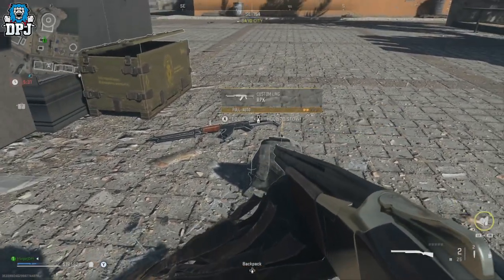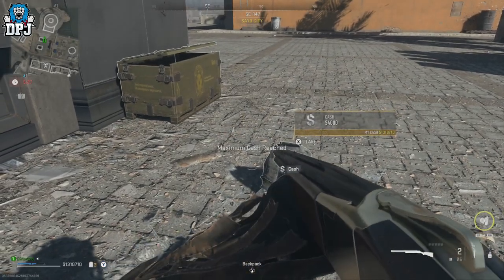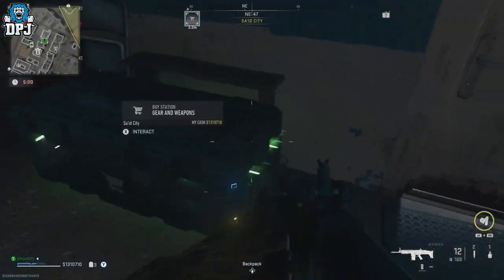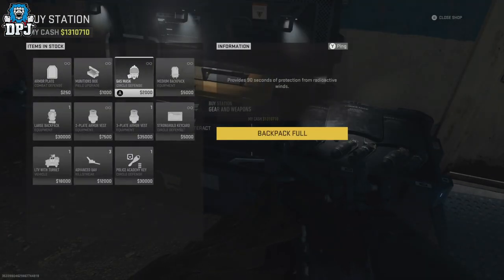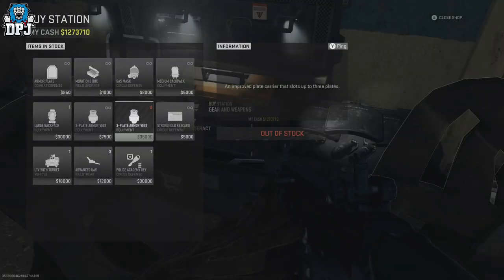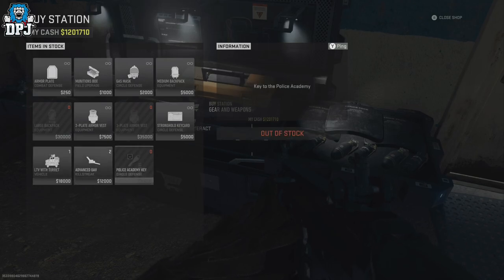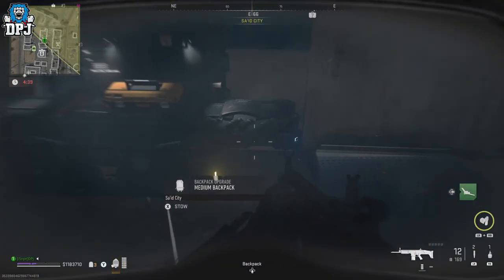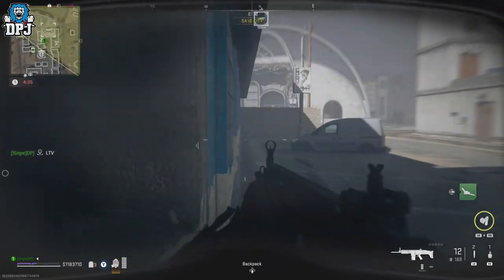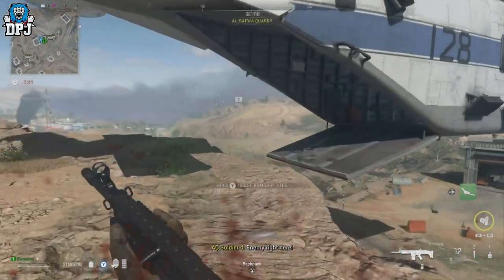Once you have max money, you can head to a buy station and max buy ammo boxes or plates like others suggest, but for me that didn't work at all — I was getting maybe 5 XP per purchase, a total waste of time. What I do instead is buy everything available at the buy station once each. I also looted until my backpack was full — not sure if that makes a difference, but it might.